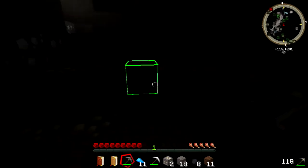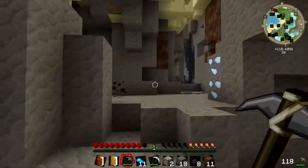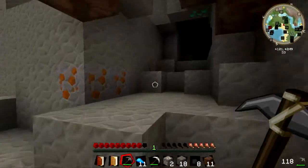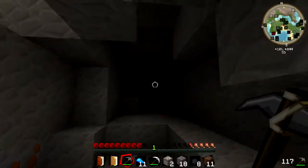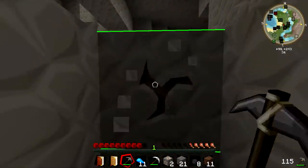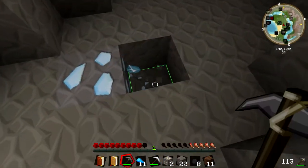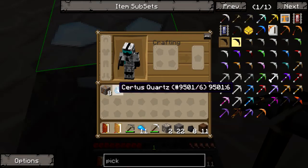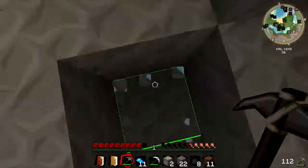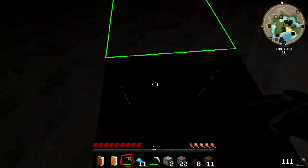Well, that happens to be a bummer. Let's just go back up here. I know I'm passing a lot of resources right now but I really wanted that emerald, and I'm kind of starving. No emerald. Lots of iron though. I'm gonna make my way back up. What is this? Citrine quartz. Interesting — maybe I'll find a use for this later.